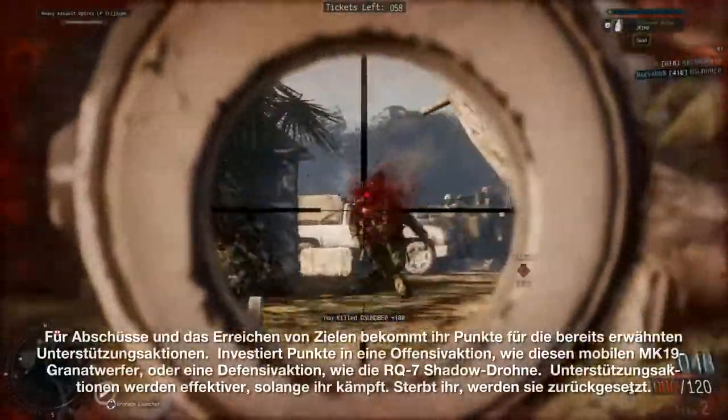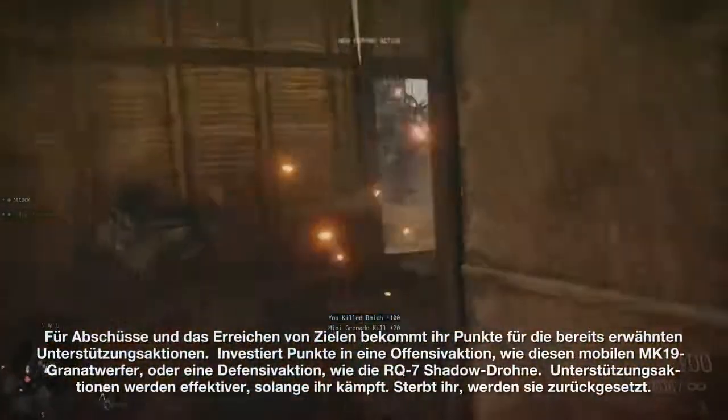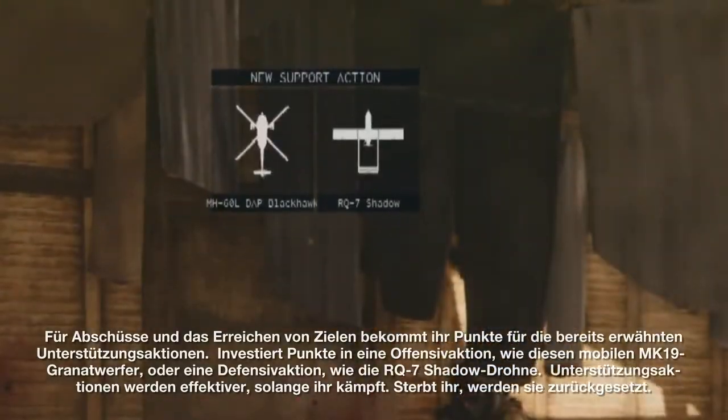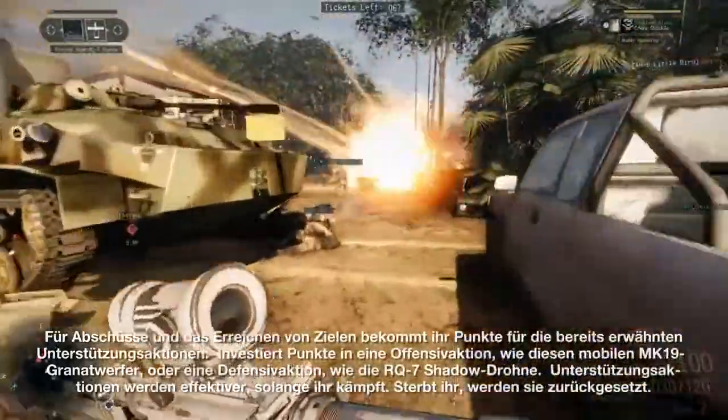Kills and objectives earn you points towards the support actions I mentioned before. Spend points on an offensive action, like this Mobile Mark 19 grenade launcher, or a defensive one like the RQ-7 Shadow UAV. Support actions become more devastating as you fight, but reset when you die.